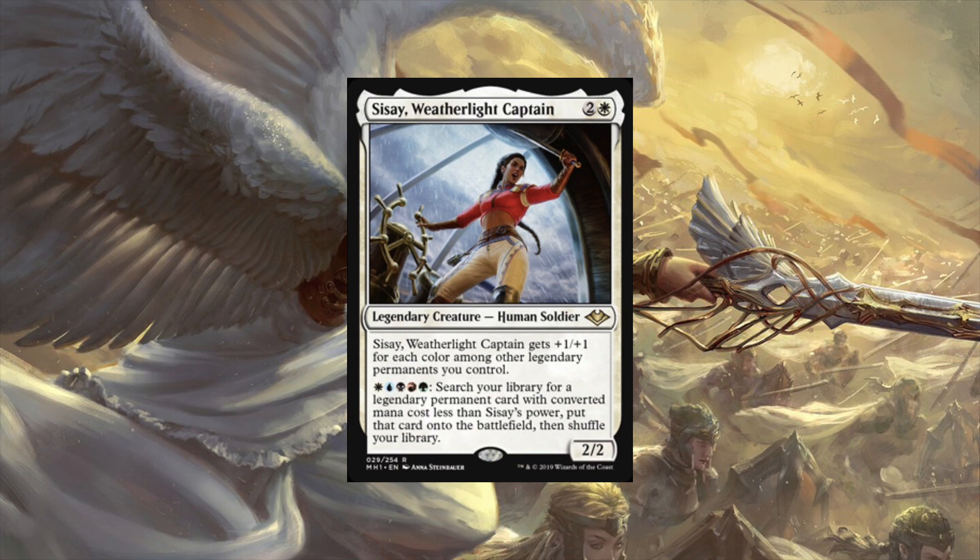My ideas for this card: because it tutors any legendary permanent, it's a nice choice for your five-color legendary tribal deck. We've seen Sisay in green and white before, and now with the Weatherlight Captain you've got access to the other three colors for that type of deck. I've also seen people discussing this as a great choice for planeswalkers, because they are legendary. Five mana converted mana cost is something to think about - multi-color is where you're really going to thrive with this one.